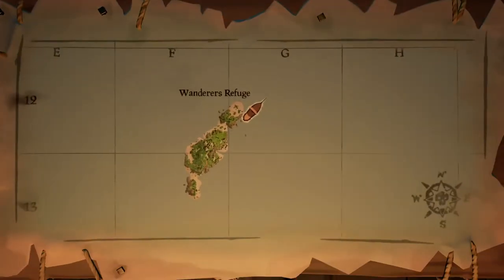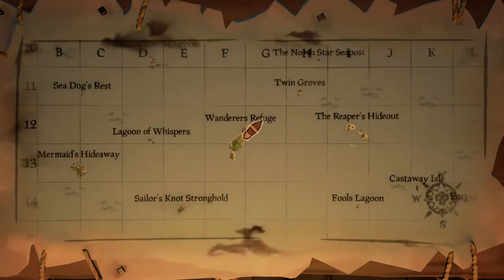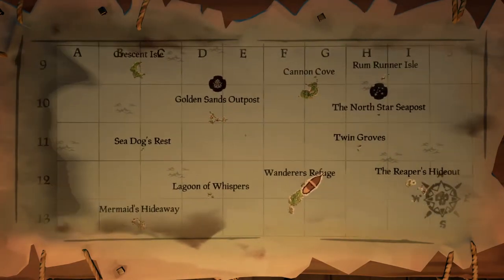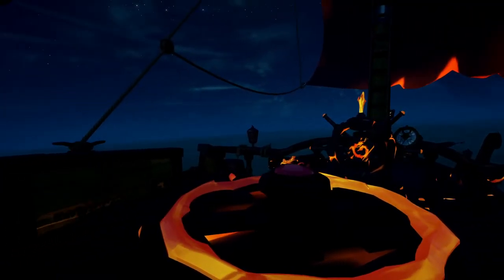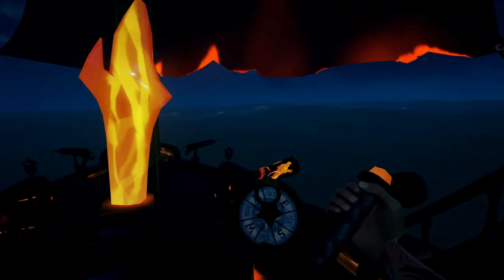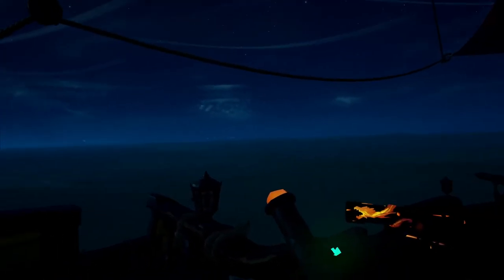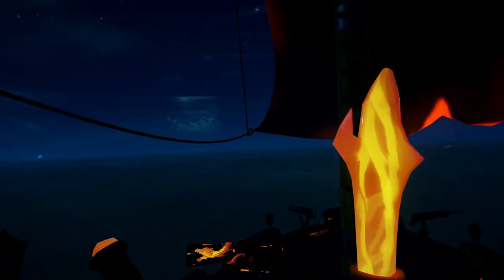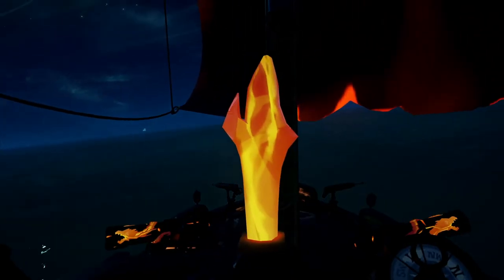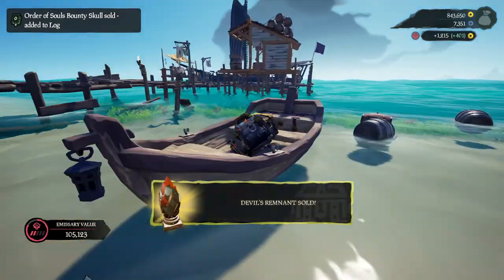Go to your map table and zoom out until you can read it, then look for the closest outpost. Golden Sands Outpost is right next to me, so I check the compass — I need to head northwest. Put up the anchor, head to the steering wheel, turn to northwest. Outposts always glow with lights so you can spot them. Since I can actually see the island, I'll just point my bow toward the center of it. Thanks for watching — see you in the next one!